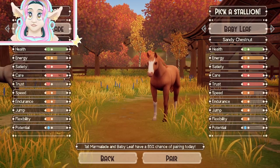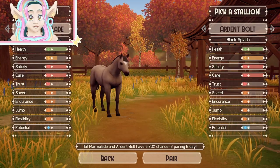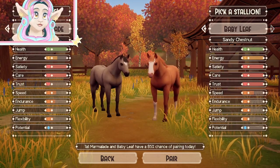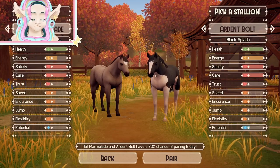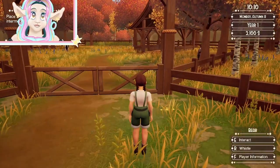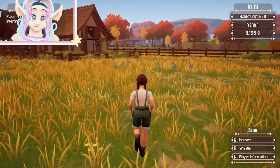Here we've got Tall Marmalade on the left — she's female — and for the male we could pick Baby Leaf, but I'm not going to; I want to try Ardent Bolt. The game says these two horses have a 70% chance of pairing today. We'll attempt to pair them and they'll sit in here overnight; tomorrow we'll find out if Tall Marmalade is pregnant.